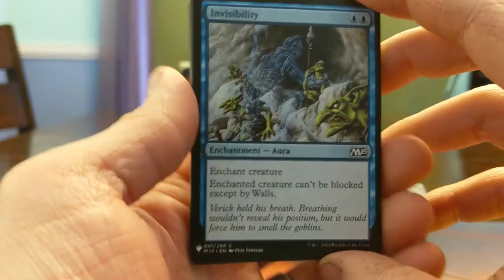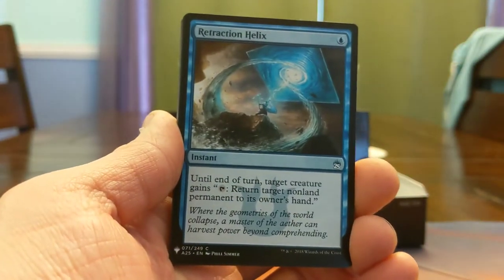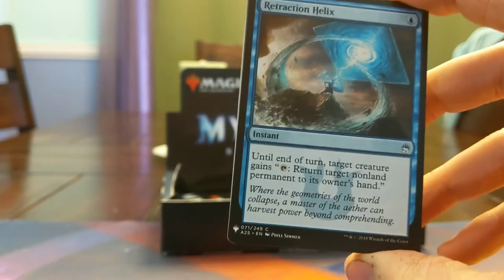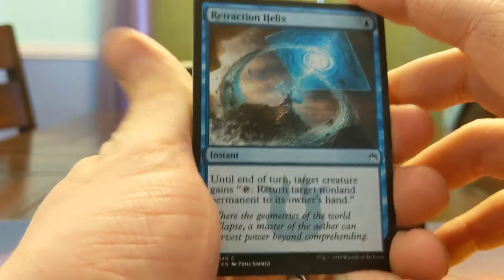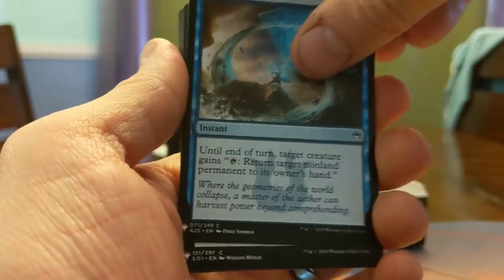Invisibility — Blue Blue, enchant creature, can't be blocked except by Walls. Playable. Aqueous Form is a little better. Retraction Helix — all I know about this card is it's some sort of Imprimatur combo piece with Jeskai Ascendancy where you tap things and return permanents, use it to go off and replay your mana dorks over and over again to draw your deck. Cool card.